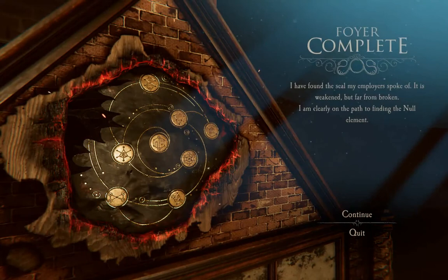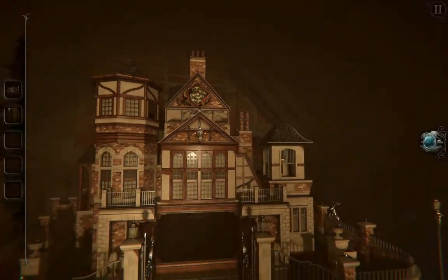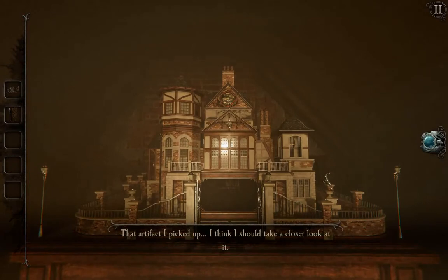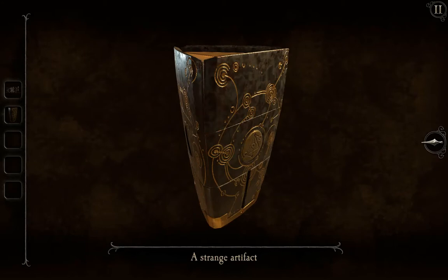I have found the seal my employer spoke of. It is weakened but far from broken — I am clearly on the path to finding the null elements. Oh, so I totally could have done that in the last video — soz folks! That artifact I picked up, I think I should have a closer look at it. I will follow instructions.